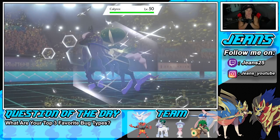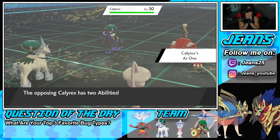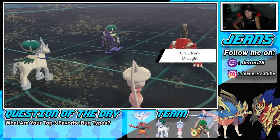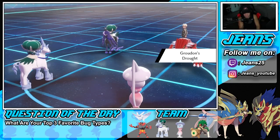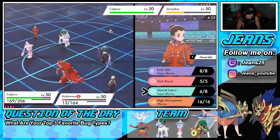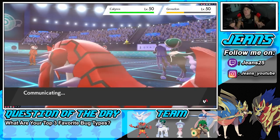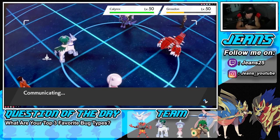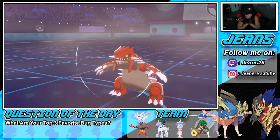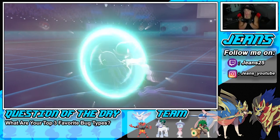Calyrex — he's obviously gotta go for double protect, right? He HAS to rip the double protect. I'm going to make this hard read — he's going to double protect, so I'm going to Trick Room with Hatterene and Trick Room with Calyrex, to reverse Trick Room and then set it fully again. Watch this mega read — play of the year right here. They both protect! Oh my god, I just outplayed him so hard!